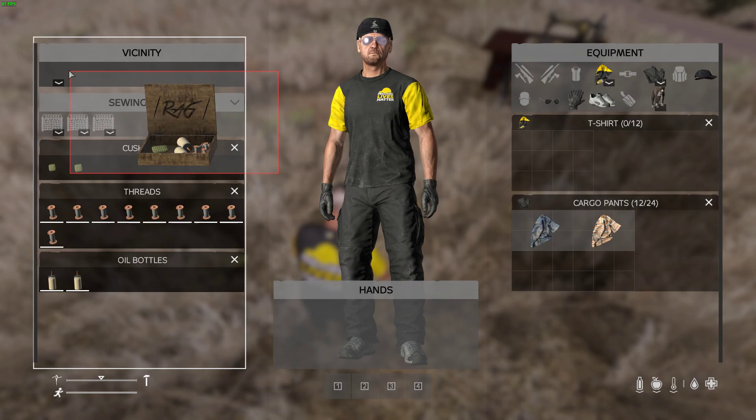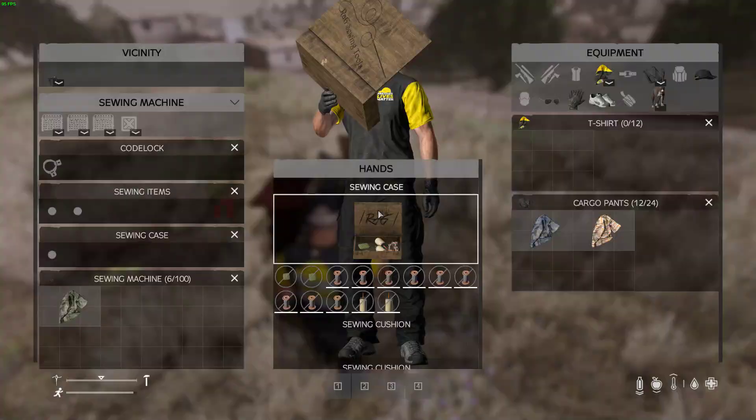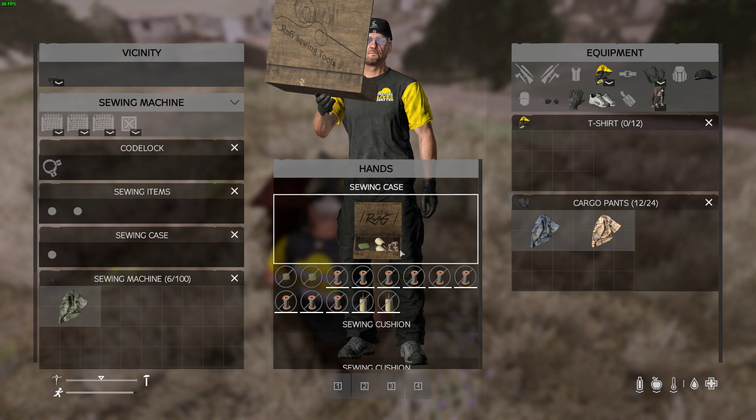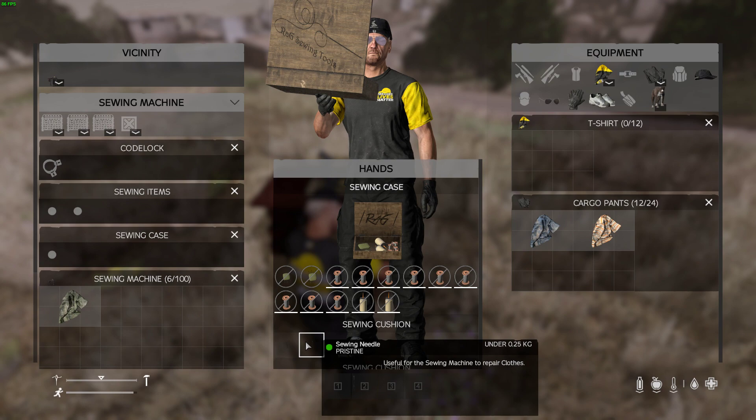Alright, this is going to be the downfall part. As you can see, you can't access the inventory even with it open in your hand, so you can't drag your items over here. You also can't access it on the table, which I'll show you in a minute.